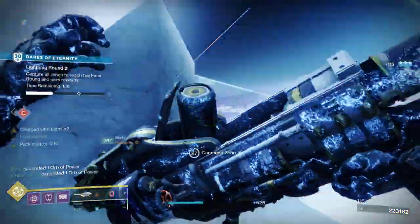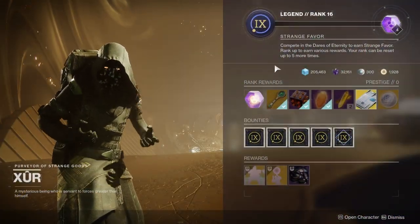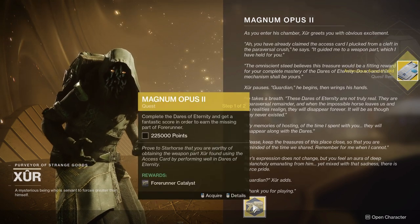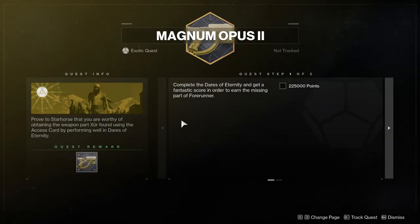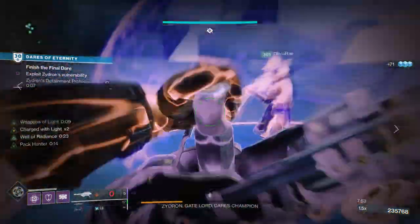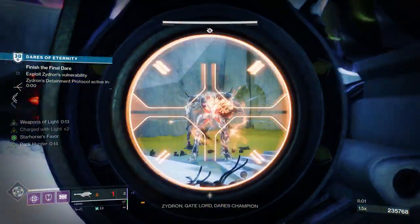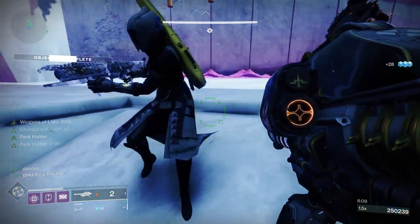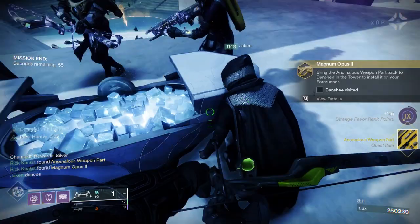Once you've grinded to rank 16, visit Xur and you can now get the Anomalous Access Card exotic quest item. Picking it up starts the Magnum Opus 2 exotic quest. The first step requires beating a single Dares of Eternity run with 225,000 points. On Normal this is achievable with a Lightning Round and a full team farming ads, but on Legend the higher multiplier means you'll pretty much always hit this in a single run.